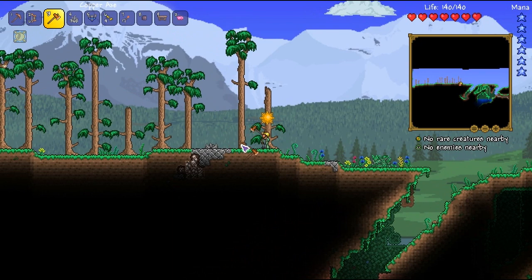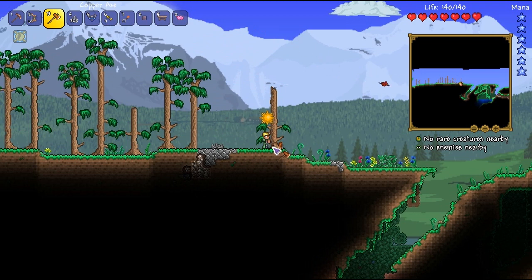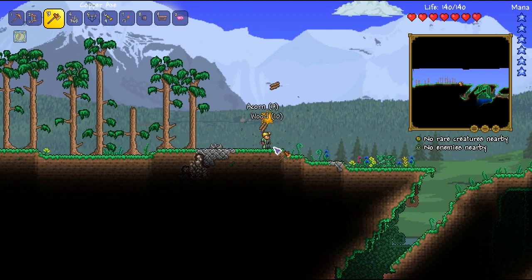I'm just going to grab a little bit more wood, and this will allow us to make a little bit of a platform so we can jump straight into this guy. I'm super excited to see what he's like because this is my first Calamity mod boss.